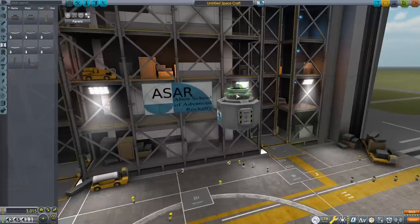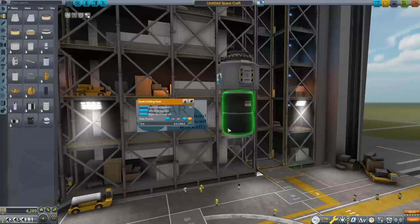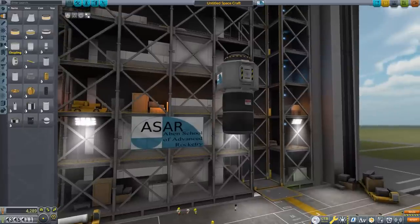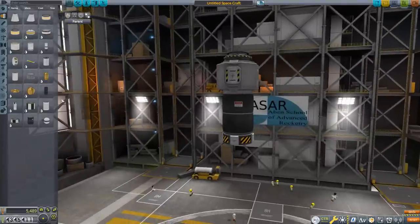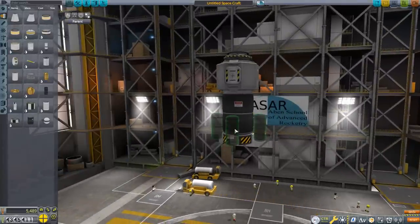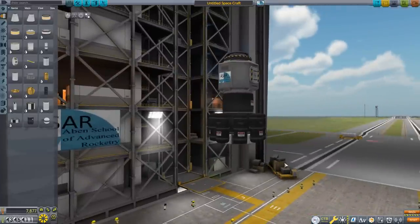On top of that I'm going to put a Clampatron docking port. Then let's add our ore container — under tanks, I have the small holding tank that holds 300 units of ore. Under that, for additional attitude control, a set of advanced reaction wheels, and then going back to ore containers I'm going to put on eight radial holding containers, each holding 75 units of ore. Adding that all up only comes to 900 units, but the contract requires 2,450, so this thing is going to have to make three trips.